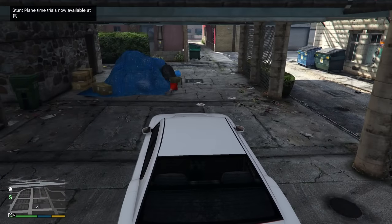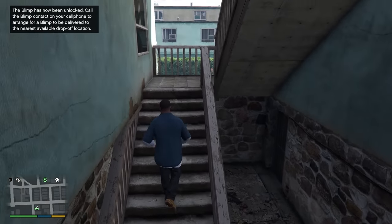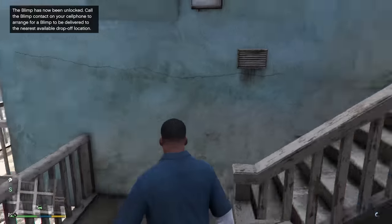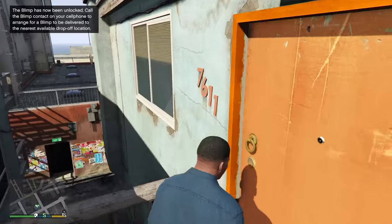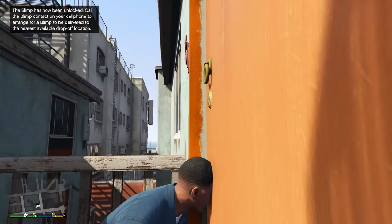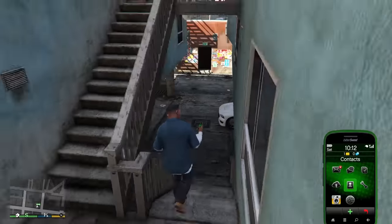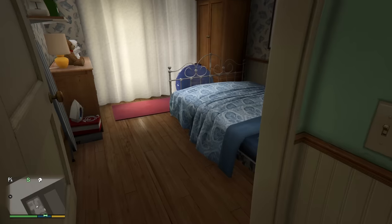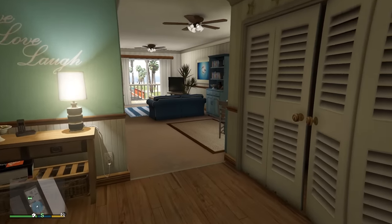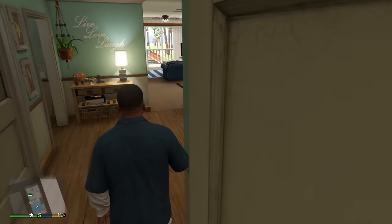It is hypothetically possible to set up a buffer ledge grab to go inside any interior with a bit of trial and error. For example, here I will go inside Floyd's house at the very beginning of the game. It is ultimately just a matter of traveling the correct distance away and at the right angle to end up in the location that you want to be.